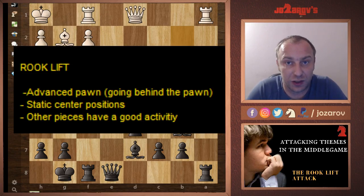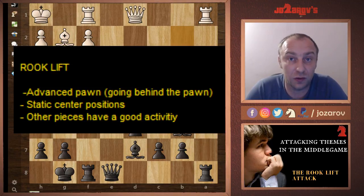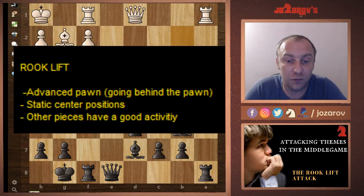Hello chess friends and welcome to Azarov's Chess Channel and welcome to our Basics in Chess series. In this series we're following opening principles, middle game strategies, and end game strategies. Today we're continuing with our series on attacking themes in the middle game. We've analyzed many attacking possibilities, like the queen and bishop battery. Today we're continuing with the so-called rook lift attack.